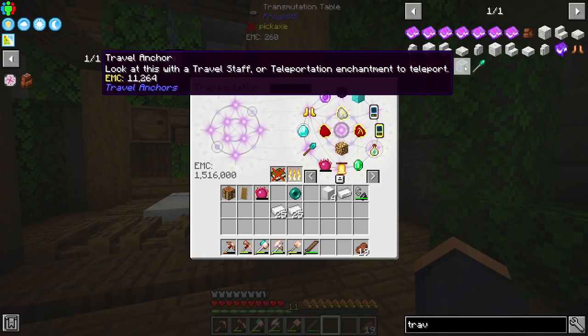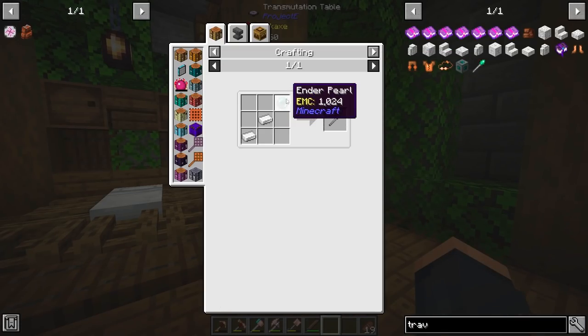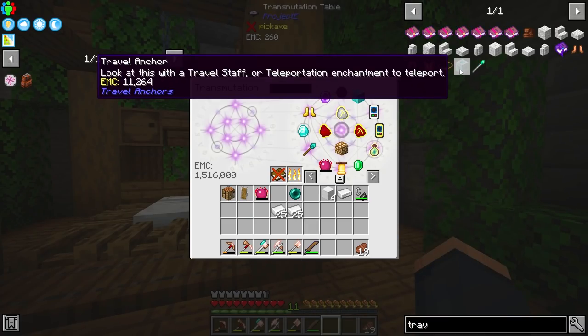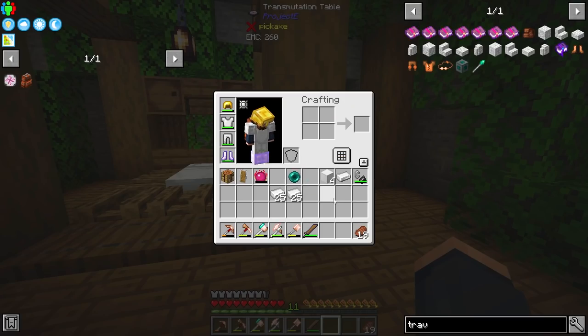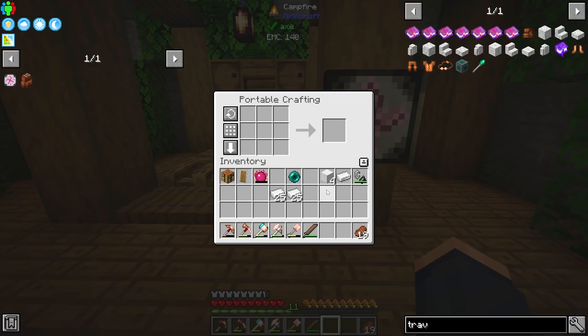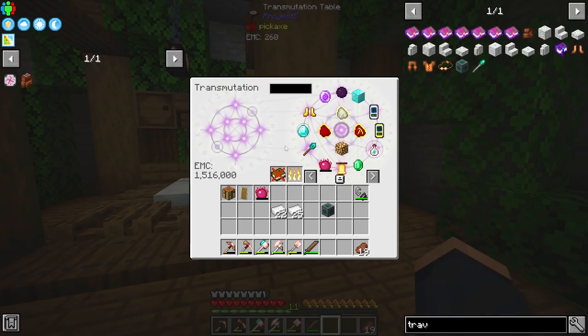I decided that to get down and back easier from our farm, let's make this bad boy called the Travel Anchors. Basically, it's like a rip from Ender IO — I wish there'd be more things ripped from Ender IO, but this is definitely a nice one. You're able to just basically use this wand to teleport back and forth. I should be able to just go ahead and craft it. And the wand, we just need an Ender Pearl.